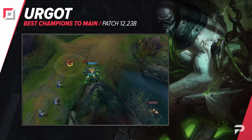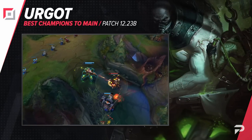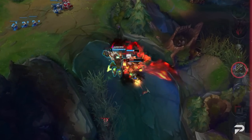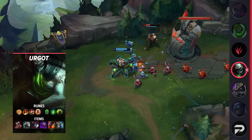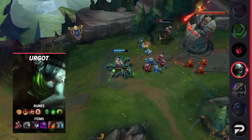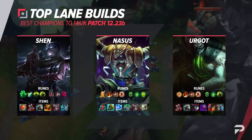Our final top laner for today is Urgot. Being a champion who takes Black Cleaver as a core item makes Urgot a really strong option for dealing with all of the tanks and juggernauts we're seeing in this meta. He's also a really strong abuser of Jak'Sho, even after its B patch nerfs. It's the best mythic for him, especially if you want a teamfight.